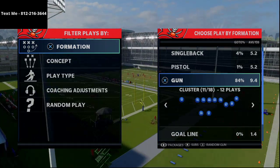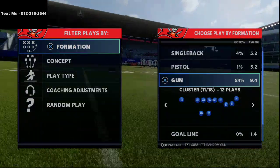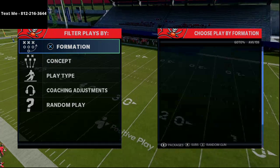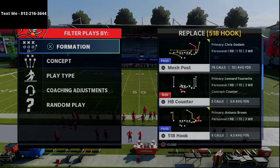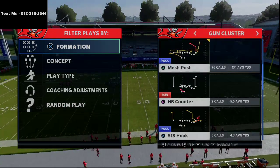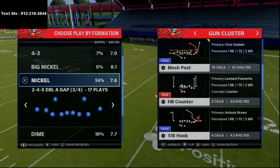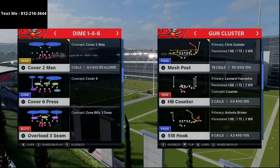One of the tips we're breaking down today is all about man coverage, but it also applies to some zone coverages — primarily two high safeties. This play comes from the Gun Cluster — I believe it's just the regular Gun Cluster — in the Arizona playbook. We wrote an entire guide on the Arizona Cardinals offensive playbook, over 125 pages, available in the description. The Gun Cluster is a formation that's really good to mix in, and we're going to show you why.